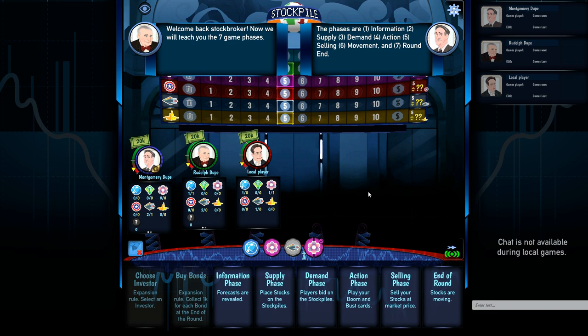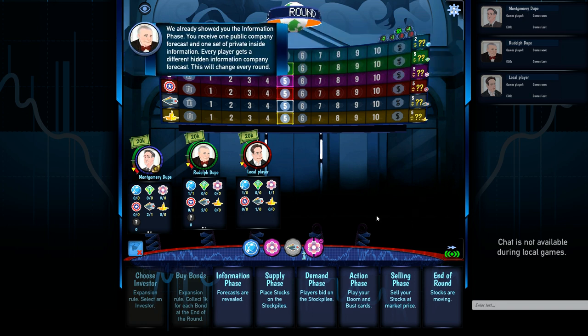We have seven phases in the basic game: the information phase when forecasts are revealed, the supply phase where we place stocks in the stockpiles, the demand phase where players bid on the stockpiles, the action phase when you play your boom and bust cards, the selling phase when you sell your stocks at market price, and the end-of-round phase when the stocks actually move.